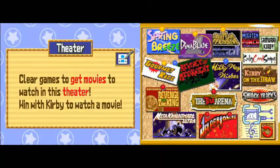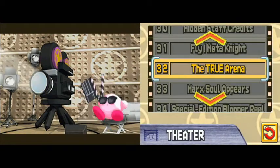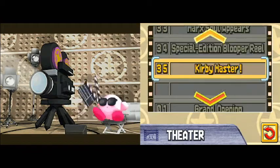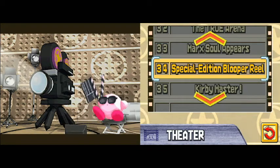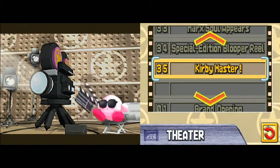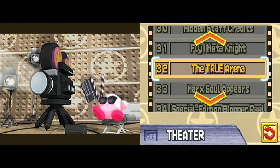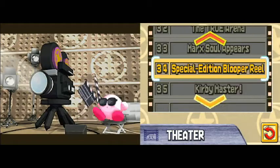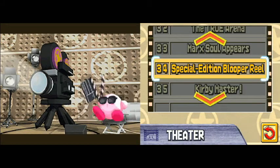Now we'll get to the other really fun part of the finale. We're going to watch the things we have unlocked — the pictures we have unlocked. You unlock the special edition blooper reel and Kirby Master for 100%. All the other ones are things we've seen, but we've not seen these. So hope you enjoy and get a good laugh. Let's watch the special edition blooper reel and get some laughs out of it.